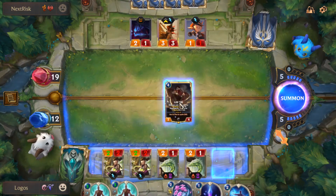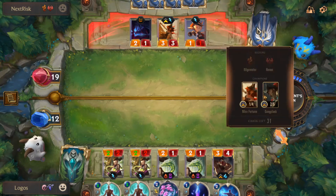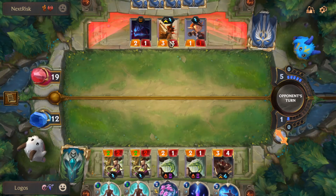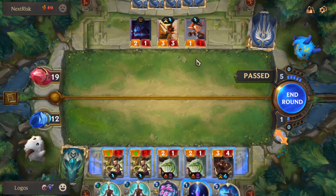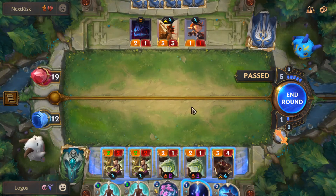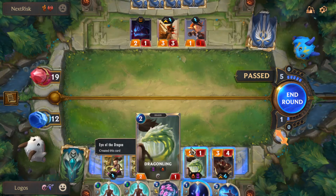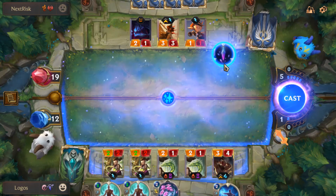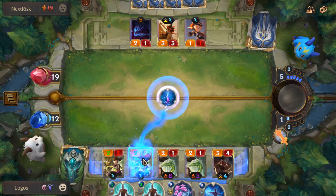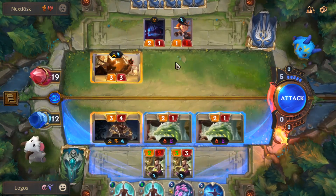We can still play one gem to at least give Lee Sin Challenger. It's probably better to play it safely, get the Dragonlings immediately, and get out of Make It Rain range for Eye of the Dragon. If he goes for Gangplank we're in a pretty bad spot, but we had to develop Lee Sin into the attack.